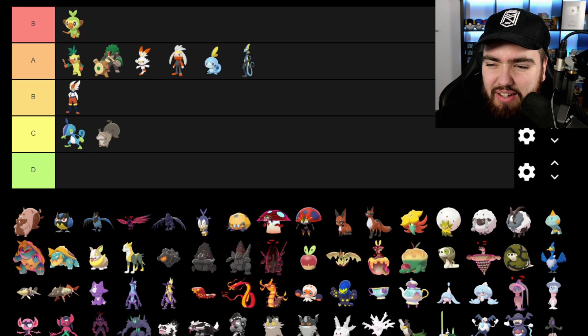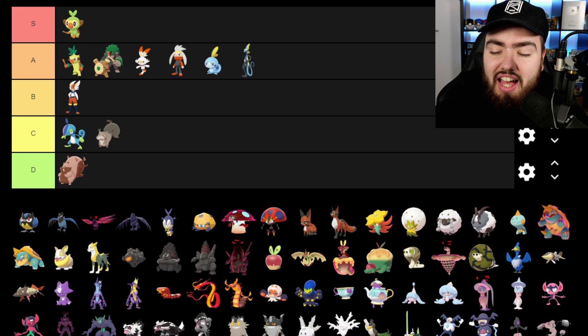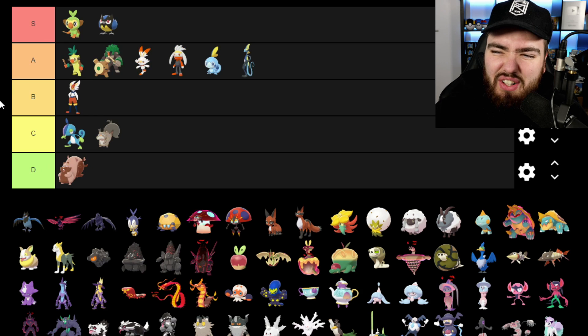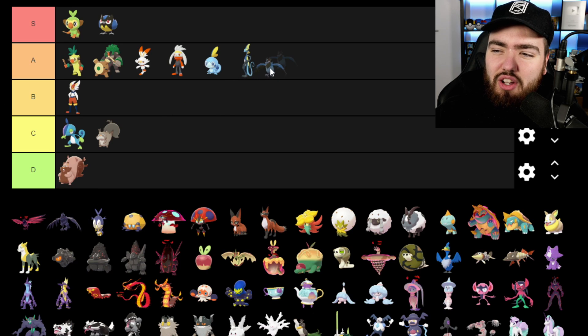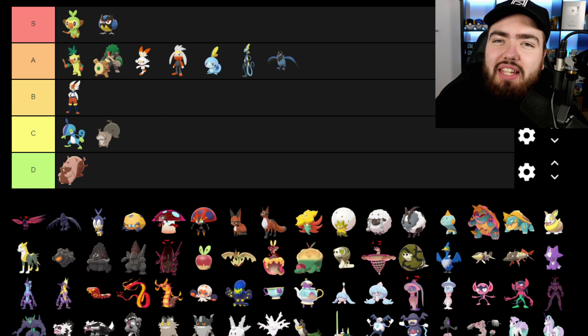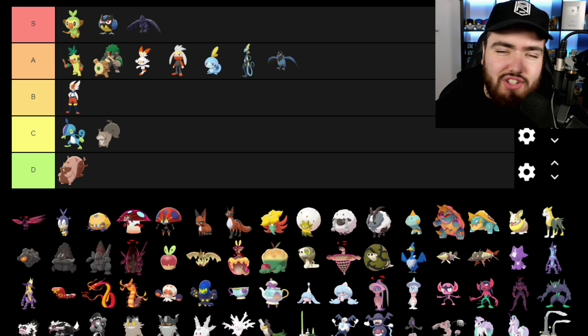Greedent is going into D. I don't have a lot against it, but it looks too much like a Disney character and not enough like a Pokemon. Rookidee is going into S tier — look at that cute little ball of bird, it's just awesome. Corvisquire is going into A because I enjoy it, though I didn't find myself as attached to it during my playthrough as I did with Rookidee. And then Corviknight is going into S tier — it just is.